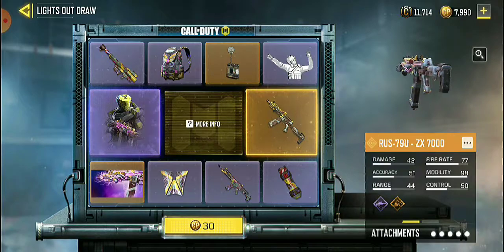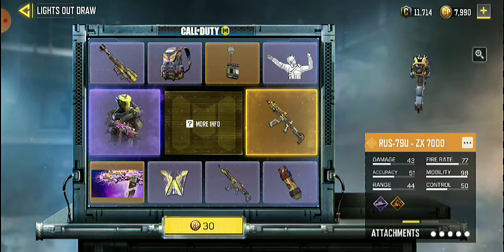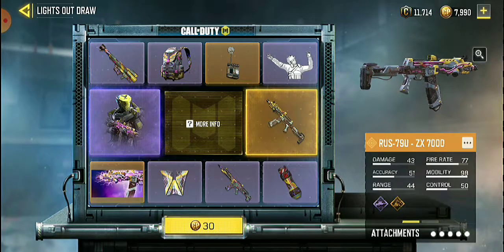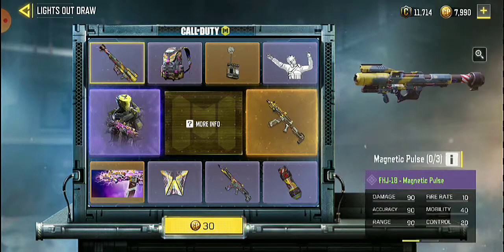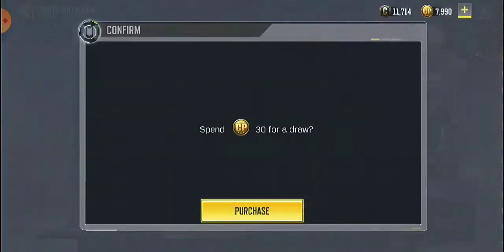Before I do 6 spins for it, Victor made his predictions on what I'm going to get. So go ahead and say them real quick. Like 6. What do you think I'm going to get? WigSuit, Charm, Backpack, F.A.J., and the calling card, then the skin. Okay, well, let's see.